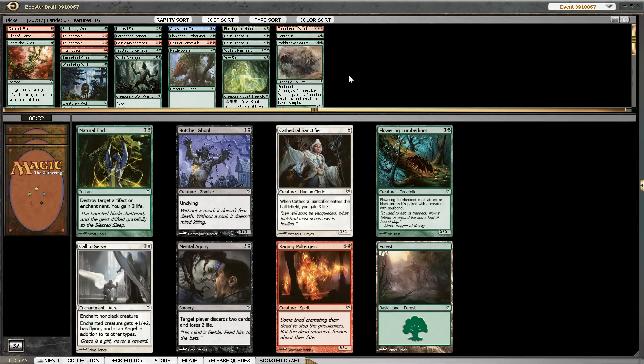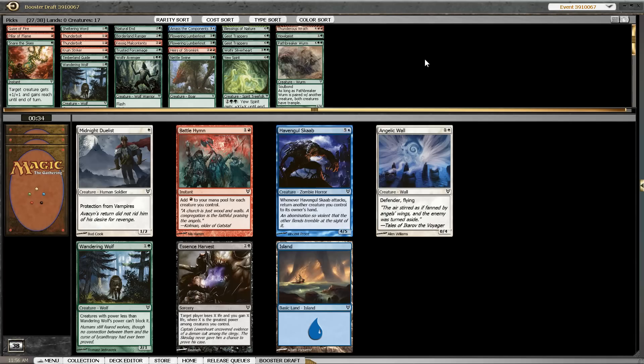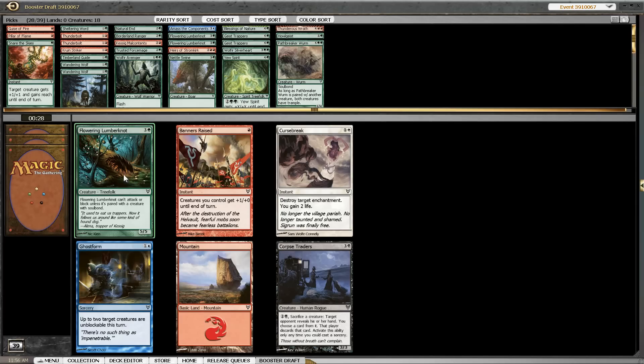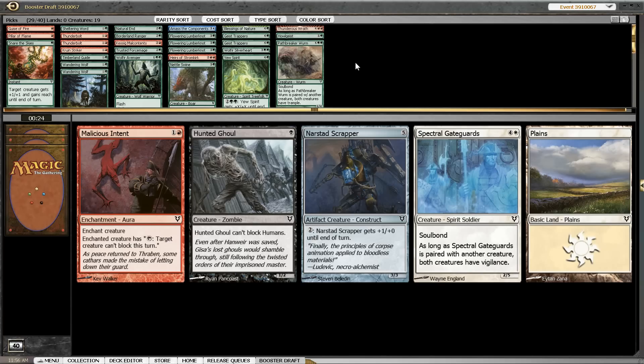Now I could hate-draft something, or I could just take the Lumberknot — it's also going to be a very good card against us if people have enough Soulbonders. So I think I can live with my neighbors getting the other cards. That's a late Wandering Wolf which makes our Blessings of Nature much better. And people don't want the Lumberknots, but I suppose they also didn't get the right Soulbond cards, so that's fine.